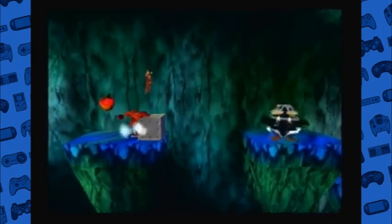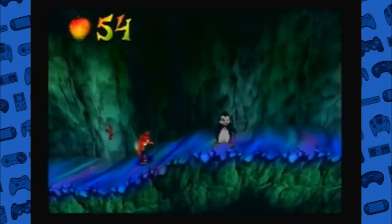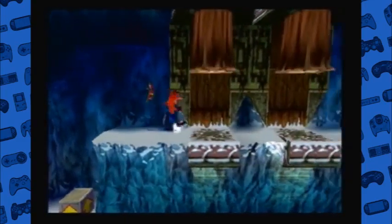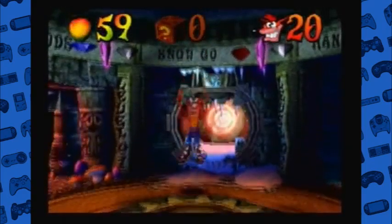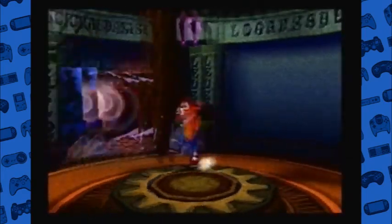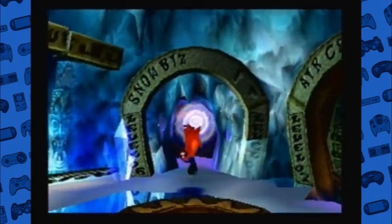Lots of one-ups, I love that, plus another one and an Aku Aku Mask! Bam - Red Gem! Now we just gotta beat the level. And now with that red gem, we've finally 100%ed the first floor! So we got: blue gem, regular gem, clear gem, red gem, clear gem, regular gem, regular gem - got 'em all! Floor 2, back we go. We're going to act as if we just got here for the first time and go to Snow Biz. The red gem makes 100%ing Snow Biz possible - it's not possible without it.